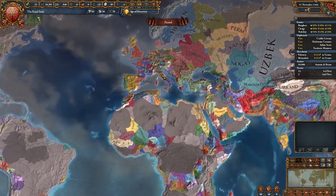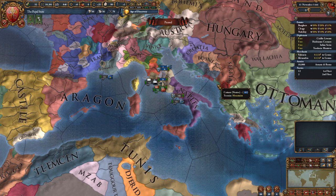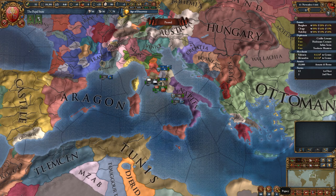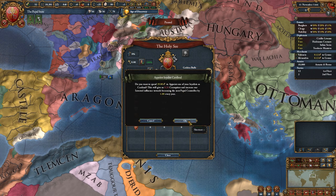I started as the Pope, as I think it might be the best way to ensure regular Curia control. The Papal States got a few buffs in the new patch that we'll discuss in a separate video. As Pope, you can spend your own money to get Cardinals for yourself. You gain a bit of corruption — only 0.5 per click.